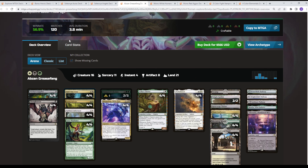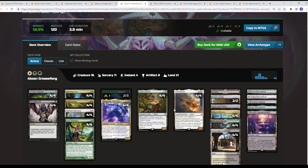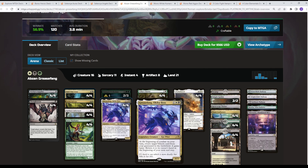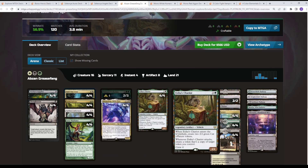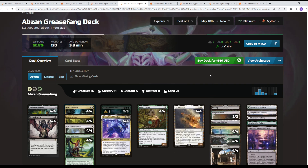We then go to Abzan Grease Fang at 57%. There are two versions — the Traverse version and now this Eldritch Evolution version. What you're trying to do with this deck is use two-drop creatures to set up your graveyard, and then with Eldritch Evolution — basically copies five, six, and seven of Grease Fang — you sacrifice one of these two-drops to go find your Grease Fang and activate right away. I'd actually like Skyship Sovereign in addition to Parhelion II; sometimes that card kills your opponent's creatures and does have value. Stitcher's Supplier is here, Thoughtseize doing the full package — but that's kind of where this deck is at right now, not too much in terms of changes.